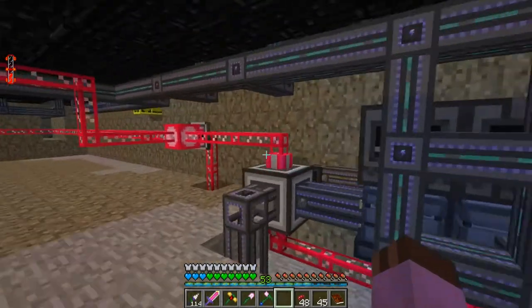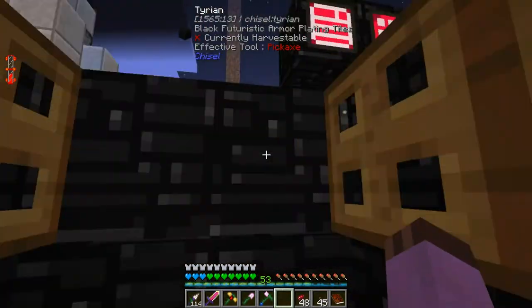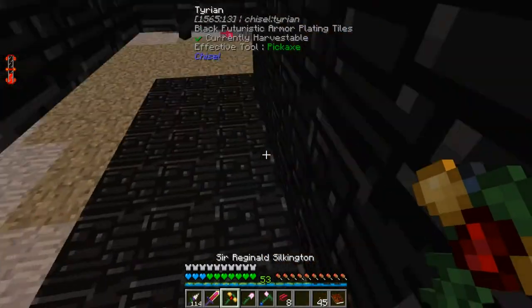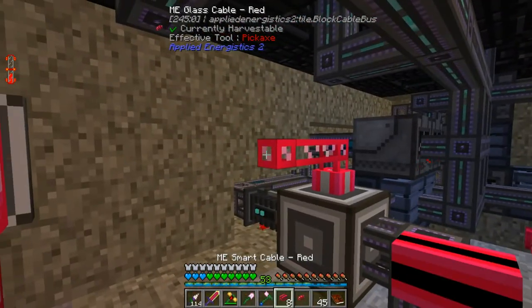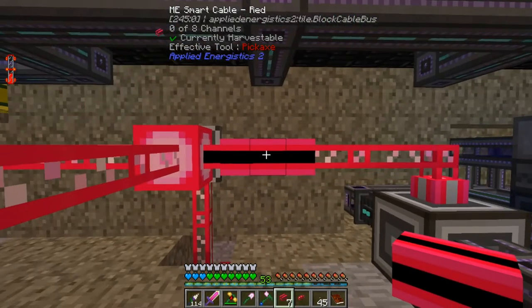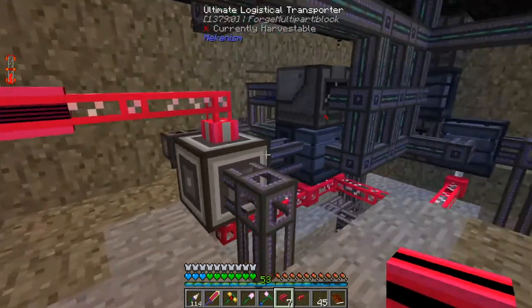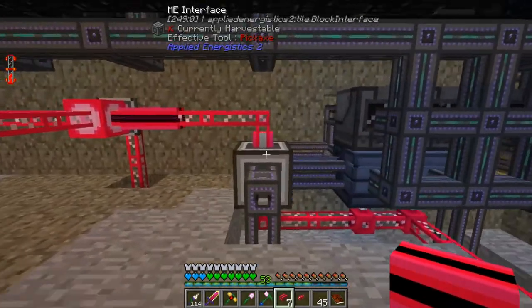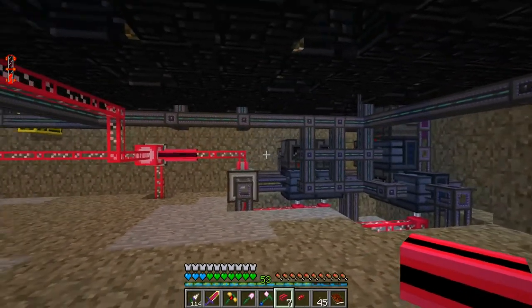Isn't that a lovely little meso machinery over there? Let me get a red smart cable to see how many channels this is eating up. Smart cable is just like regular cable, except it shows you how many channels are in use. Four out of eight — that's one interface and the ME emitters each taking up a channel. That is all sorted.